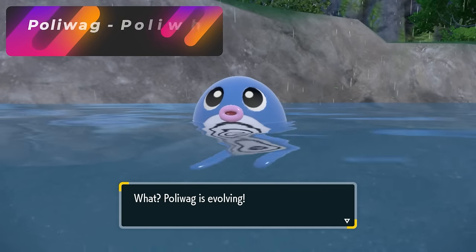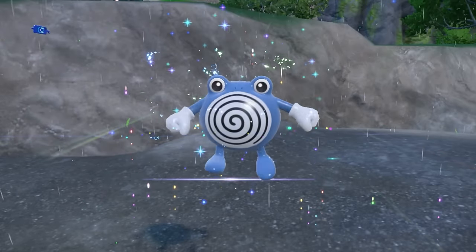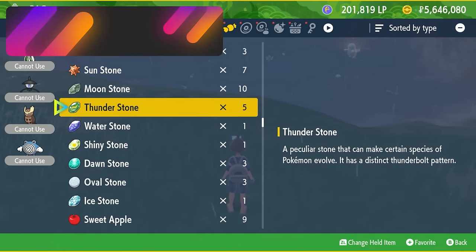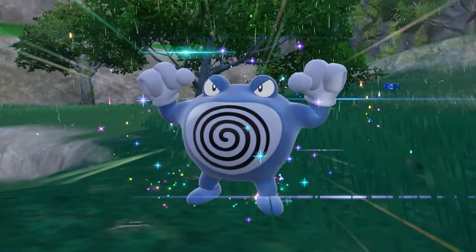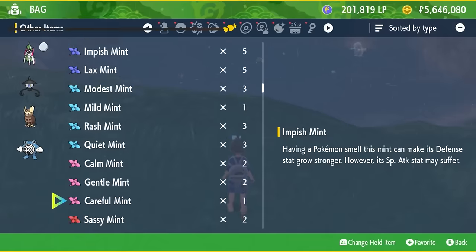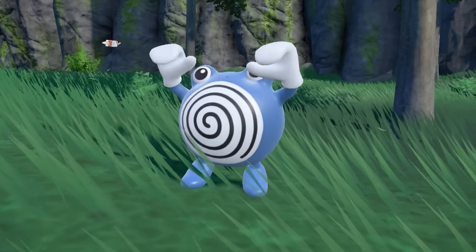The next Pokémon we're evolving is Poliwag. At level 25, Poliwag will evolve into Poliwhirl. If you give Poliwhirl a Water Stone, it'll evolve into Poliwrath, the Water/Fighting type. But if you put a King's Rock on Poliwhirl and then trade it, it'll evolve into Politoed.